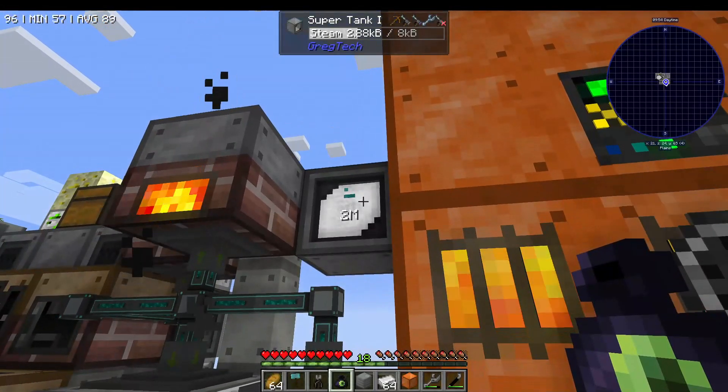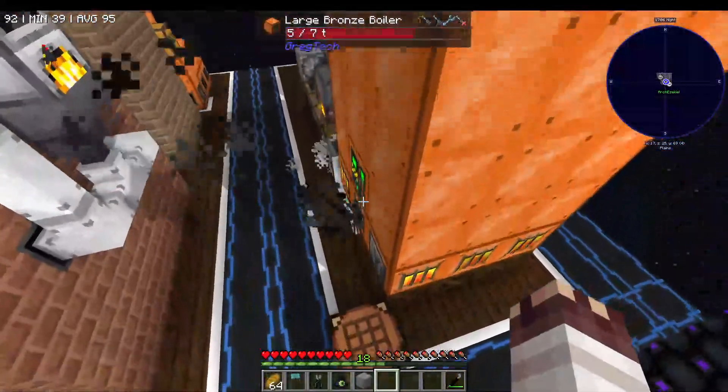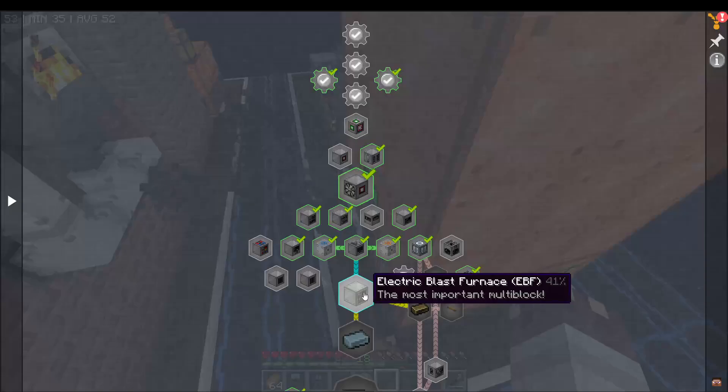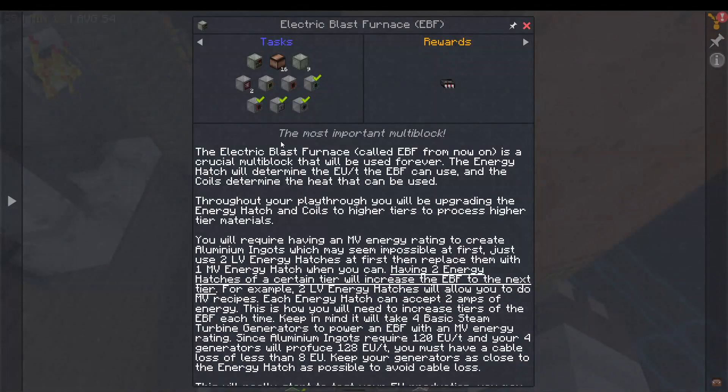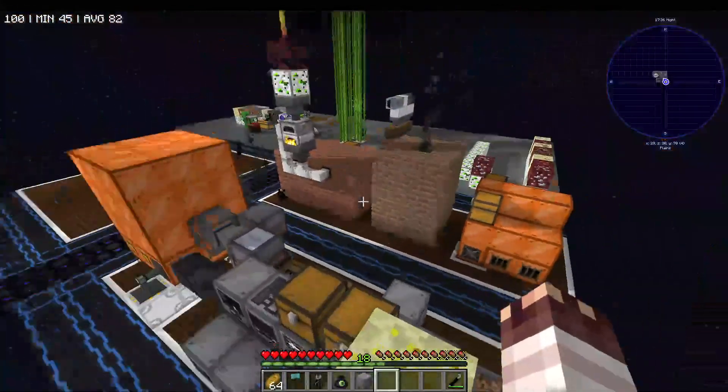And at last, our steam tank is filling up again. Now that we have this boiler, we can support some pretty big power projects from now on — like running the electric blast furnace, which will use 128 EU per tick. We're currently making the materials, but this video has gotten a bit long, so we're going to cut it off here. As always, if you have any feedback, we'd love to hear. We hope you enjoyed!